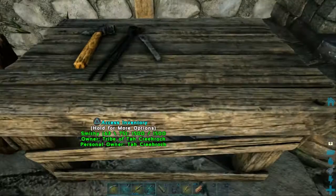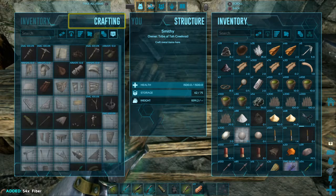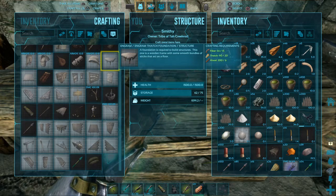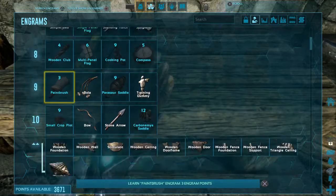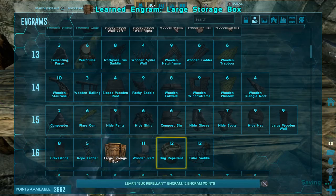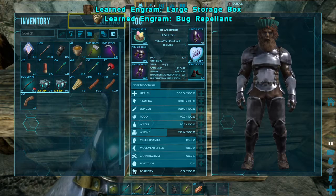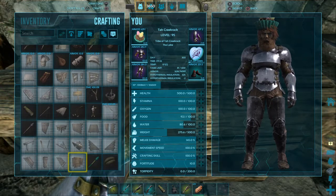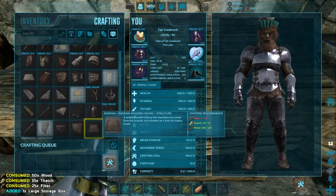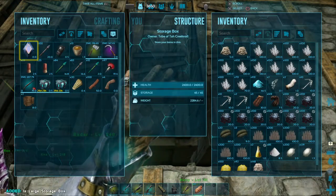I need to make the storage chest - I think I need some fiber. Probably can't craft it because I reset my engrams again. ARK needs to fix that - it's a pain to have to redo your engrams every time. I don't have enough to make any right now. We do not have any more fiber over here.